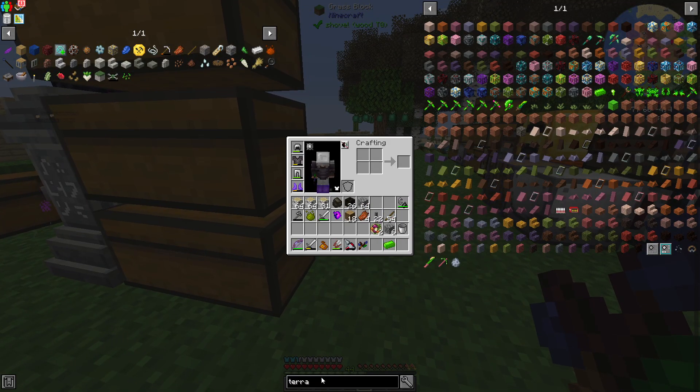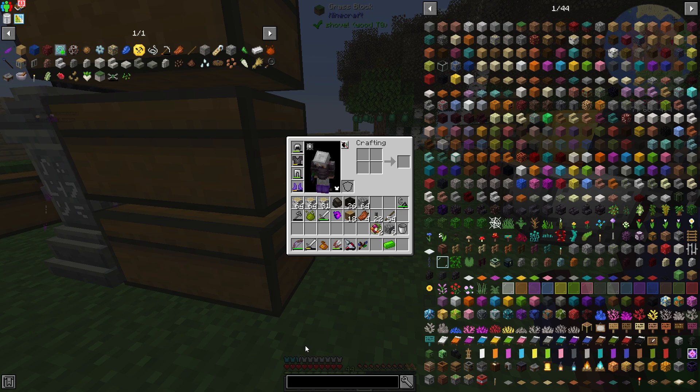Now that we have the Terra Steel, that's going to allow us to make a pot.